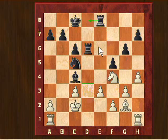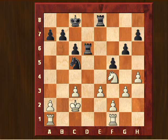Black could later double his rooks on the d-file and it would get worse and worse, so I tried to exchange the bishops - and that's what happened: bishop takes, bishop takes. Now he played rook to d8, and I realized that these rooks are threatening to enter on d2 and I'm getting into big trouble.